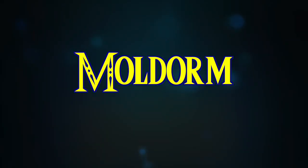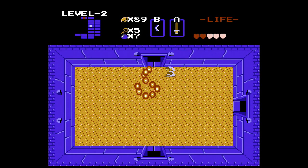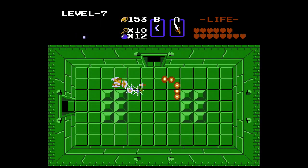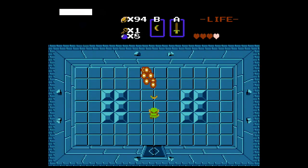Moldorm! Moldorm is a snake that looks like fireballs and likes to slither around the room — in fact, that's what they do. They have the advantage over Link that they can move in 8 different directions, but they move rather slowly so they are an easy target despite their movement options. They always come in packs of 2, and they have 5 body parts each. They don't protect any Triforce shards and are generally just an easy obstacle to deal with.